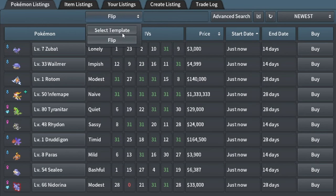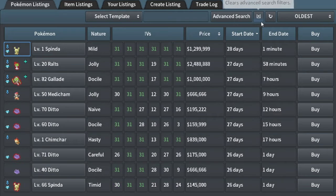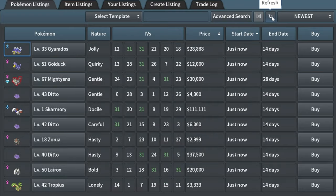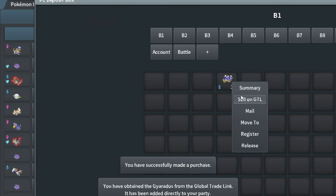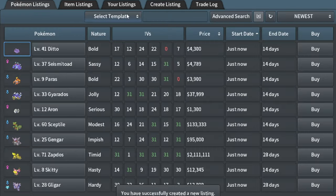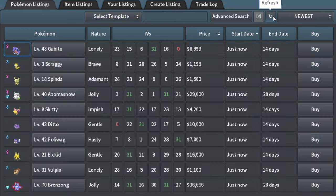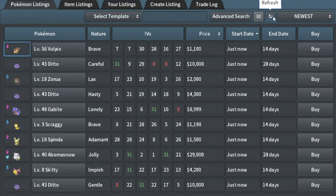I kind of want to see what else we can find — let me get rid of the template and just see what comes through. Maybe there's something good that I'm missing. I picked up this Gyarados just because it's Jolly — I think it goes for more than 28k. I'm going to try putting it up for like 38–39k. I'll just try flipping like this for a little bit and see what happens. I was getting bored because there wasn't enough stuff coming through.